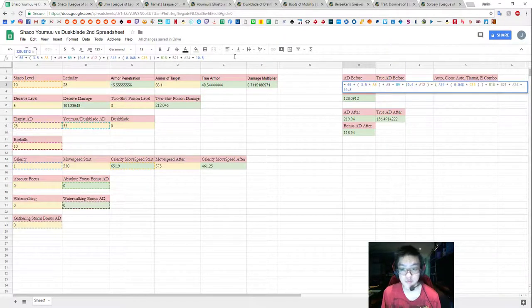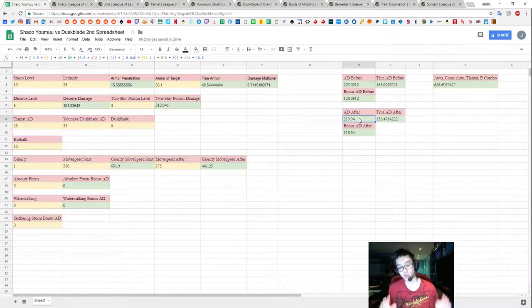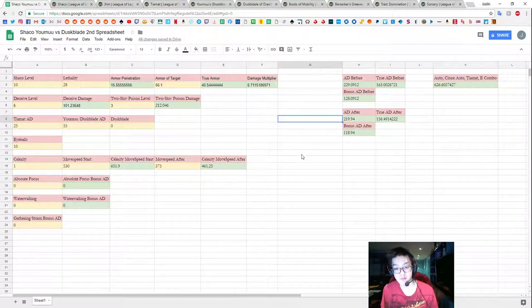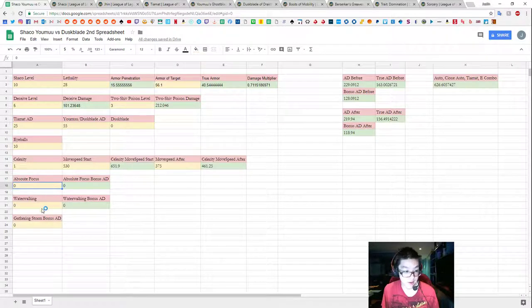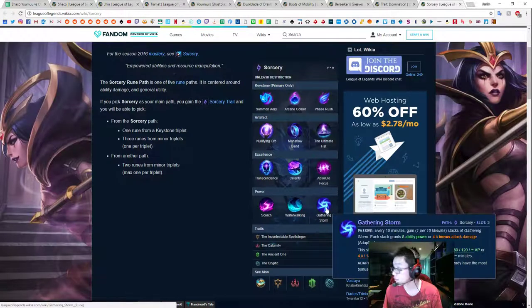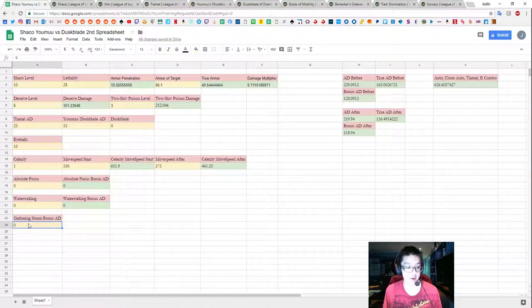When you have all of this filled in, it roughly translates to 229 AD. Celerity with move speed from Yomu's and Mobility Boots out of combat is giving us roughly 10.80 bonus AD on our first hit. We're not running Absolute Focus or Water Walking, and since it's 15 to 18 minutes in the game, the amount we're getting from Gathering Storm is only going to be 4.8. So we enter 4.8 here.